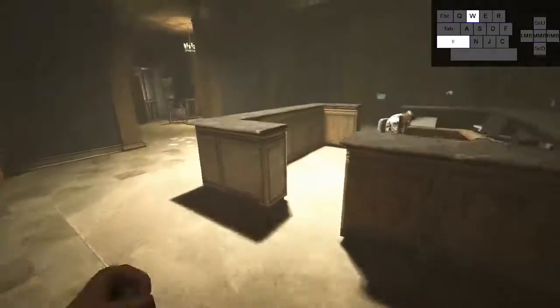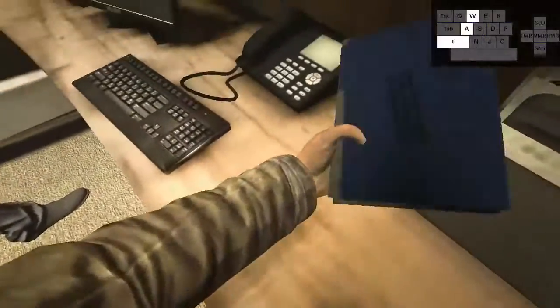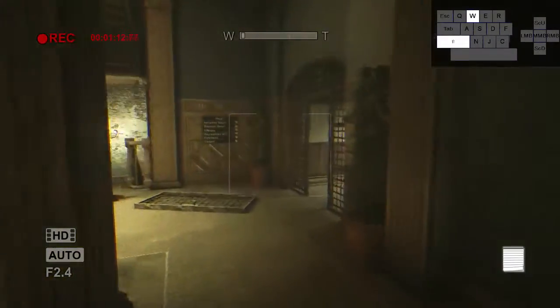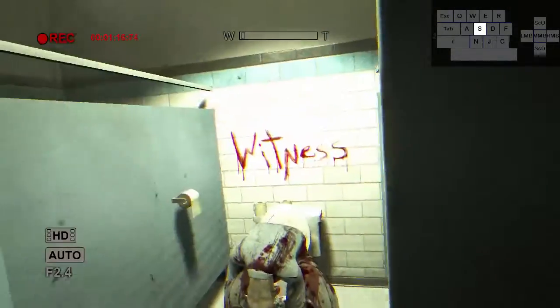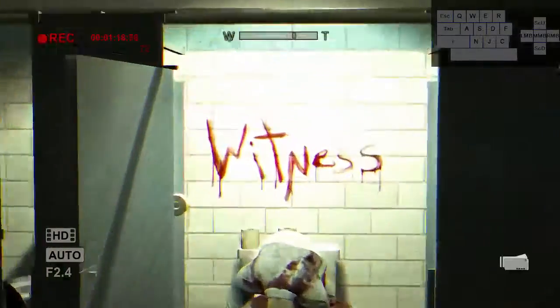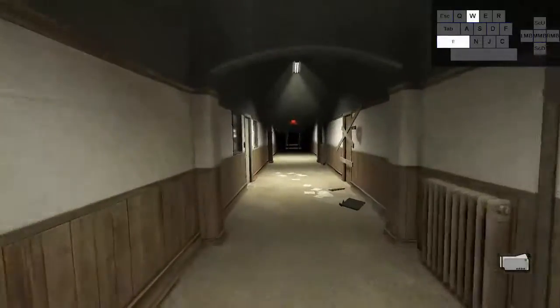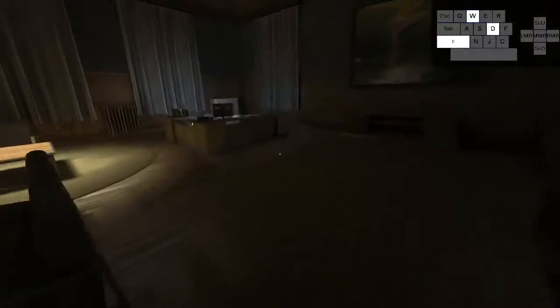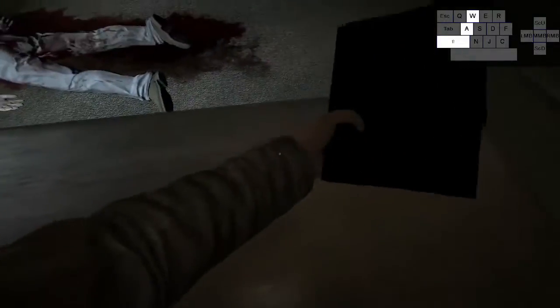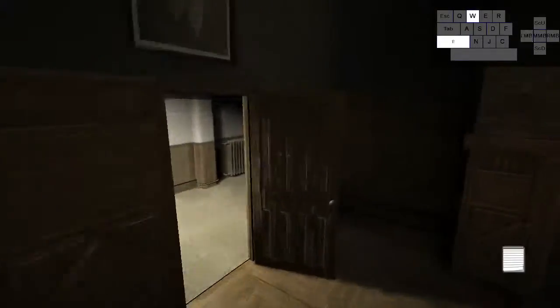So now we're gonna come around here, grab another document from the main desk. Now we can get our cameras ready for the bathroom — open the middle stall and record the text on the wall that says 'witness.' Here we have the document, grab that.